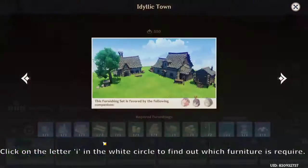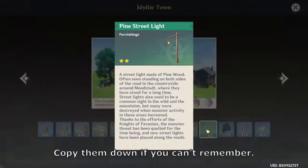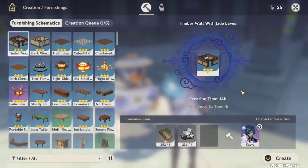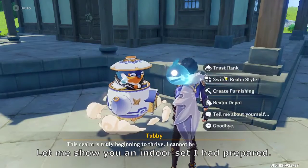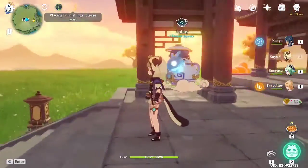Click on the letter I in the white circle to find out which furniture is required. Click on each picture to learn their names. Copy them down if you can't remember. Prepare all the furniture needed — some must be created and some must be purchased from Realm Depot. Let me show you an indoor set I had prepared.